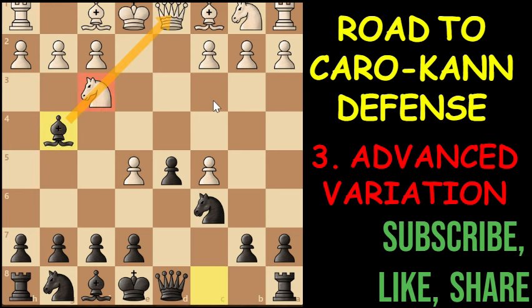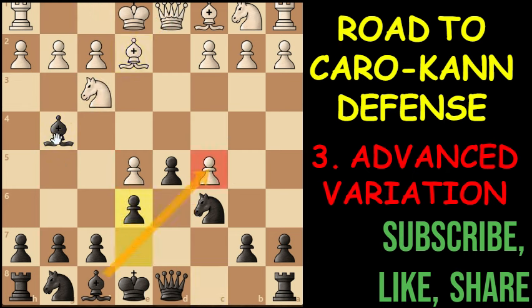Knight to C6, attacking the pawn at E5. Knight to F3, protecting the pawn. Now comes bishop to G4, winning the knight. We can also take the pawn at E5 and attack along the knight. Bishop comes to E2, then we are going to play E6, since we have already developed this piece. Now we are attacking the pawn at C5, which is a better idea. White decides to play bishop to E3, protecting the pawn. In this position, what about this knight? So we can play knight to E7, blocking this bishop. Because we can play knight over to F5 or G6.